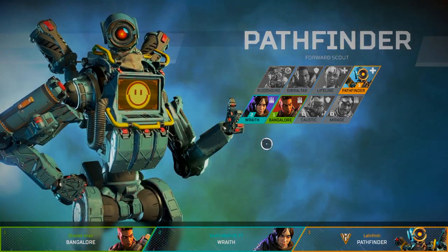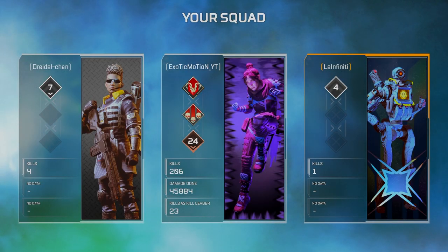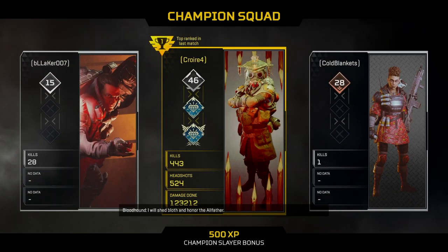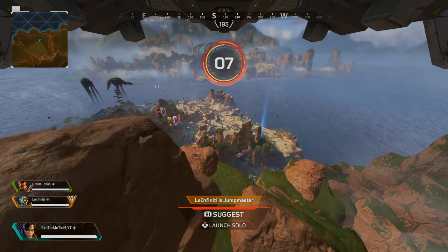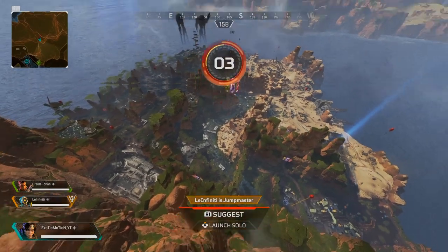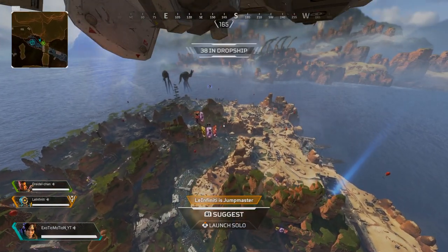You can always jump out on your own. Here's our squad — my teammates are kind of noobs so this might be rough. It also shows you the champions, which are the top players in the game. They probably won their last game and have the highest kills and stats out of everyone in the lobby — that's why they're shown as champions.